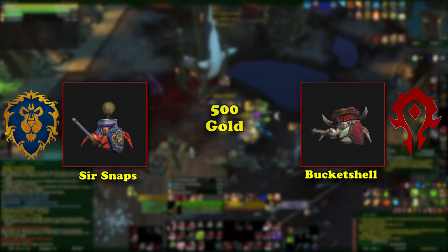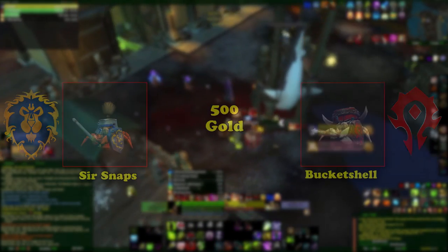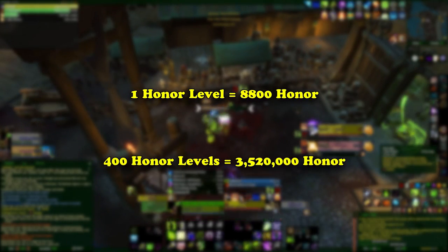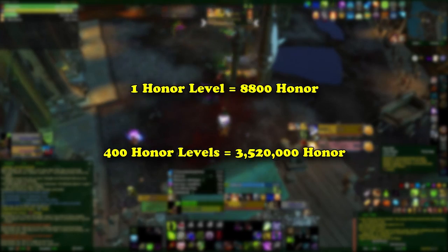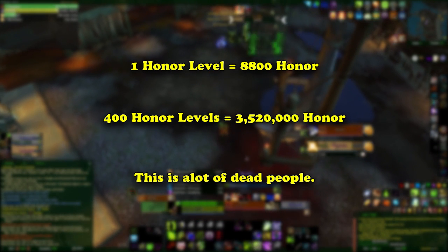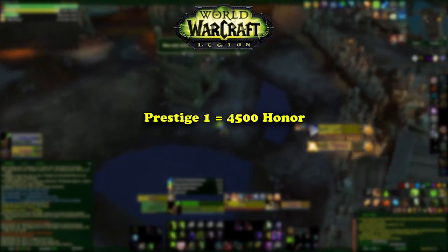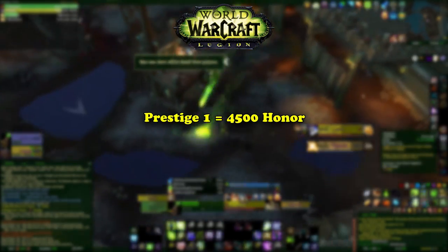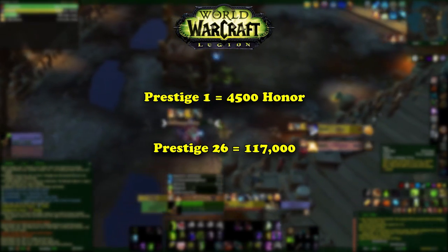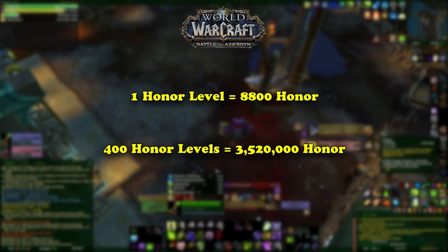Both Bucket Shell and Sir Snips cost 500 gold and can be bought from several PvP vendors located in Boralus, Legion Dalaran, Nazjatar, Orgrimmar, Stormwind, and Zuldazar. Each Honor Level is 800 Honor Points, meaning to earn this achievement the player needs to earn 3,520,000 Honor Points in total. This is no easy feat by any means, and requires countless thousands of hours of PvPing. For comparison, in Legion, Prestige Levels 1 to 26 were 45,000 Honor per Prestige. Not including Prestige 1, the player only needed 117,000 Honor to reach Prestige Level 26 in Legion. Having high Honor ranks on multiple characters did give a good head start when the conversion to overall account Honor Levels took place.